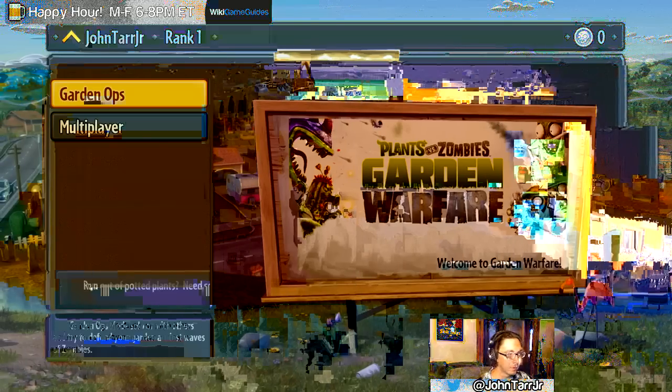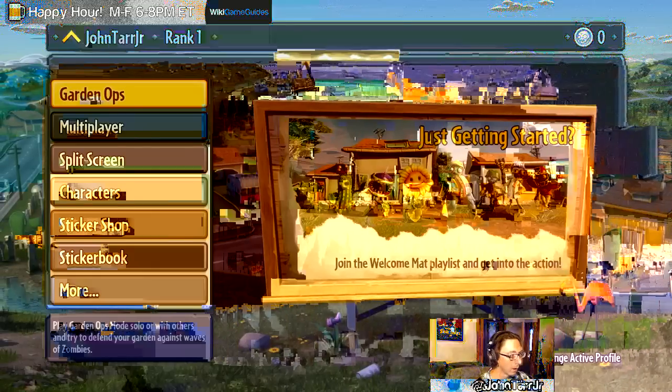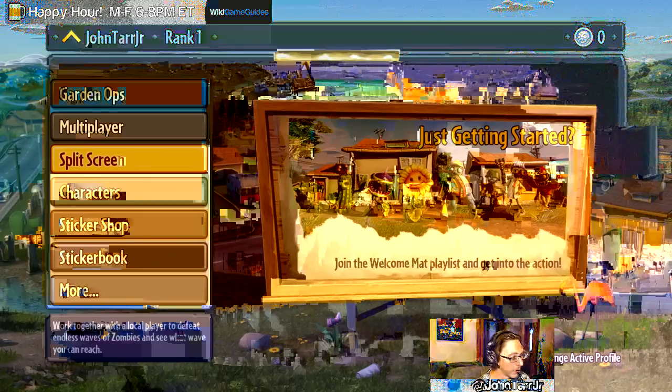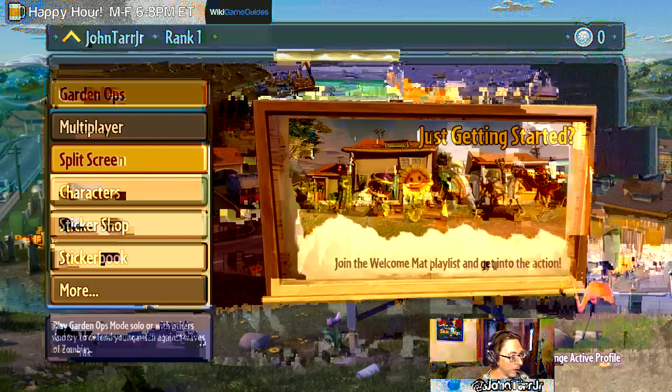Alright, let's just get right into the game. Oh wait - Garden Ops: solo or with others, try to defend your garden against waves of zombies. Multiplayer, split screen, characters, sticker shop, sticker book, create match. How many maps? One, two, three, four, five - five maps. Difficulty: easy, normal, hard, crazy. Start with easy. No one's gonna join since I'm playing this early, so let's just do it.